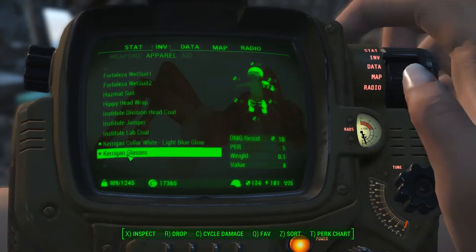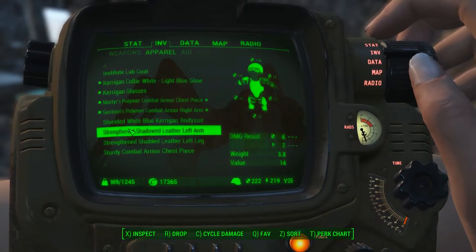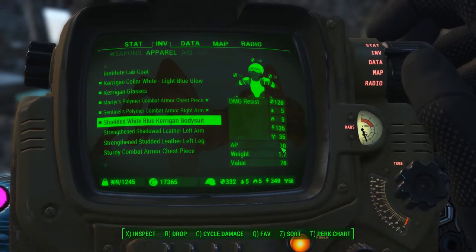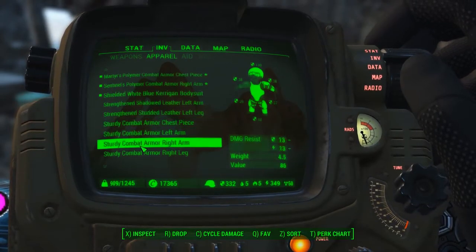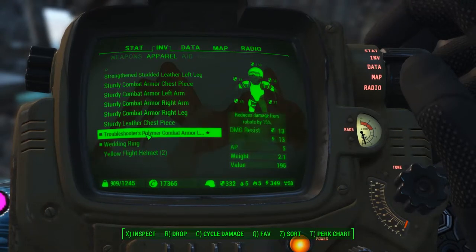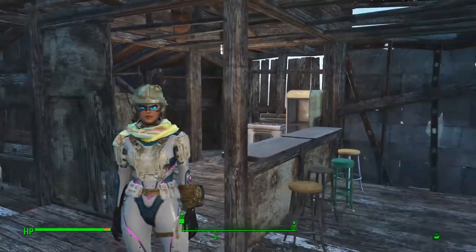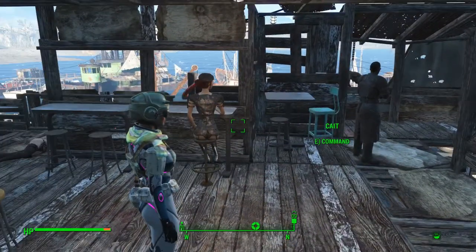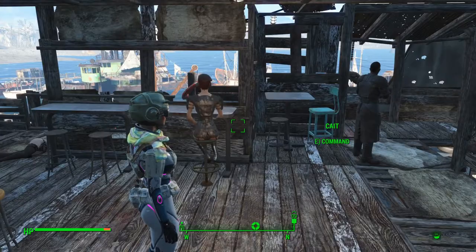We need the Kerrigan collar and glasses, chest, arm, and Kerrigan's bodysuit. This is clearly far and away the best — look at the damage resist, it gives me extra AP and all that stuff. It's crazy for me not to wear that in combat until I get something close to it. Frankly I'm getting bored with it — it's gorgeous and great in every respect, but I like to switch things up. I just don't have anything close to it to replace it with.